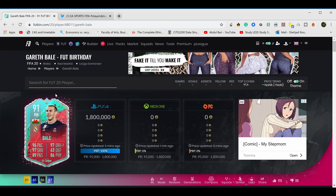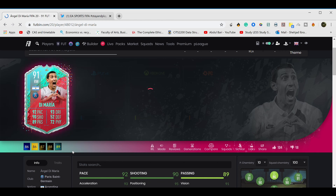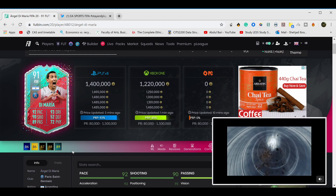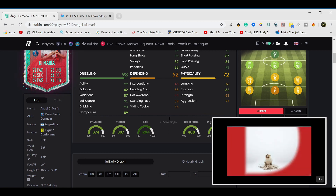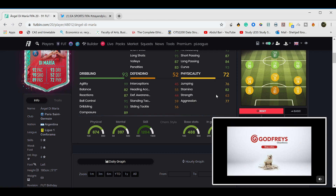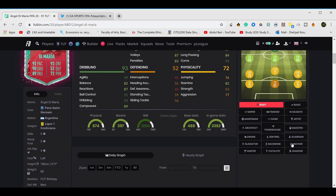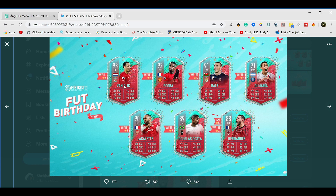Now we have Angel Di Maria. He was a two-star weak foot player but they've given him five-star weak foot, which is a huge upgrade. He's now a five-star five-star player — that's another problem. Di Maria usually feels clunky, he has low strength so he'll get pushed over, but besides that it's going to be a fantastic card. You can play him as a CAM, left winger, or right winger — he's going to be effective from all attacking positions. I'd put a sniper on him so balance goes up for sharper turns. Amazing card — I'd play him as a CAM.